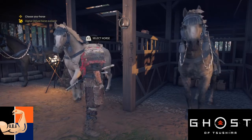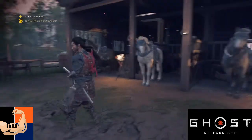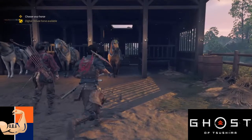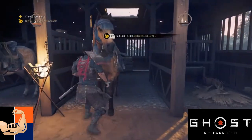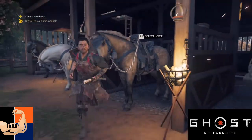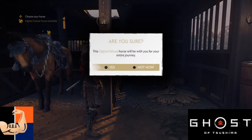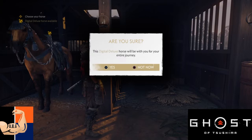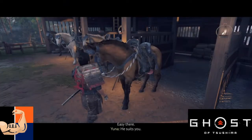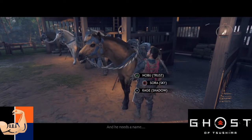I bought the deluxe edition, so I had that special horse. As you can see it says 'digital deluxe horse available' on the top left, which is the last horse on the right. Obviously I chose that one because I think it's the best one. But between the other four horses, I'm not really sure if there's any difference. It just depends on the color you want, and I'm pretty sure they're all the same speed. Maybe the digital deluxe edition horse can be a little faster — I'm not sure.